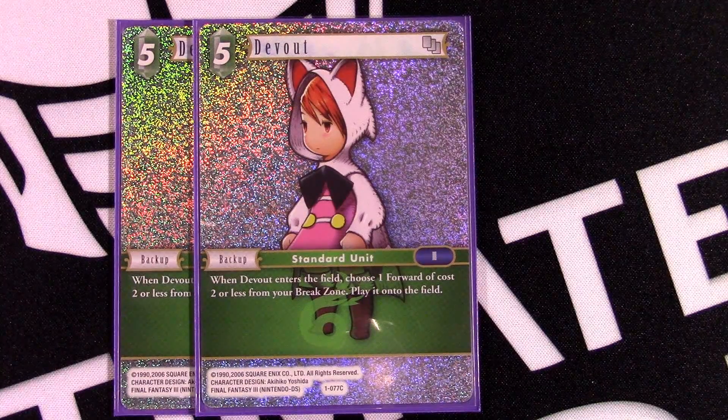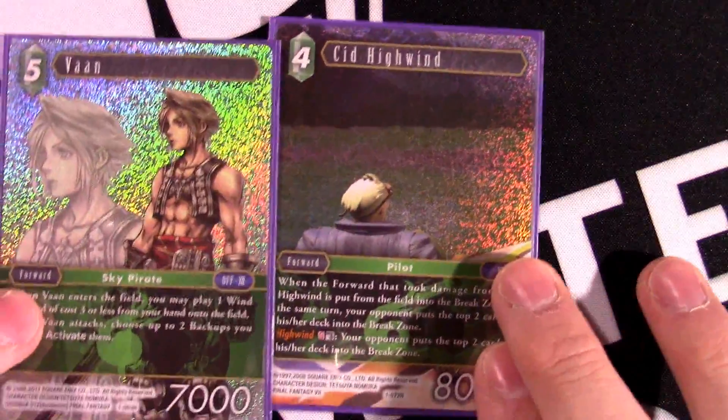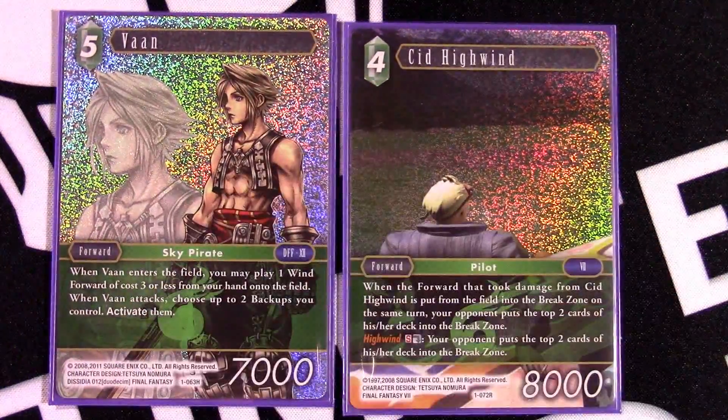Lastly, Devout as our curve topper: play a forward that costs two or less from your break zone when it enters the field. Things like Thief just say 'when it enters the field' so it doesn't care where it comes from — it gives you extra Thief triggers, extra Seraphie triggers to go get back another card. Think of it as more of a three-drop because it gets you a two-drop back that immediately goes into play and triggers the effect. It really adds utility and multiple options.